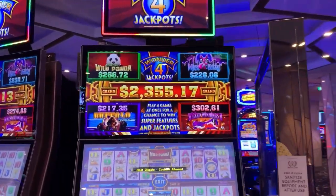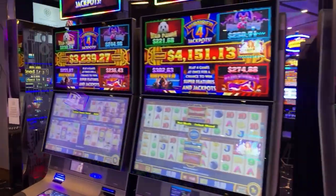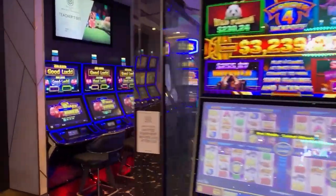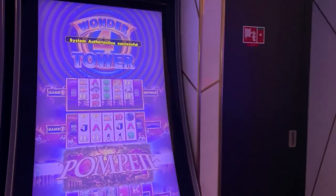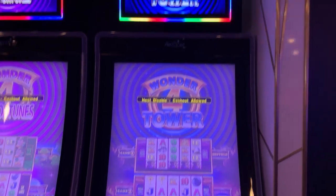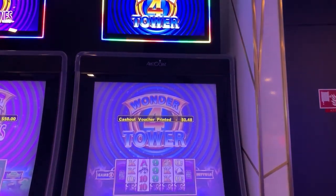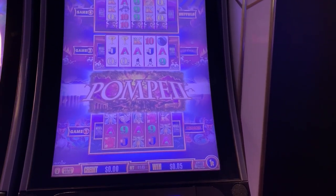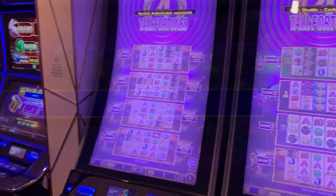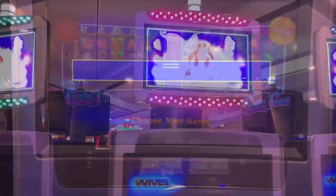And here's your Wonder Four Jackpots — you have Buffalo, Miss Kitty, Wicked Winnings, and Panda. And then you have Wonder Four Tower, which has four different sets of games: Buffalo, Wicked Winnings, Pompeii, and Lucky Irish. This one here is Crystal Forest.